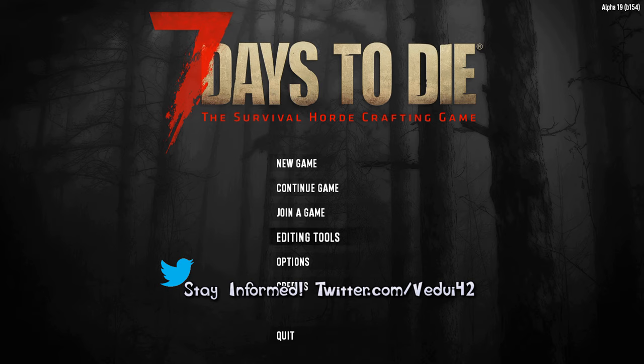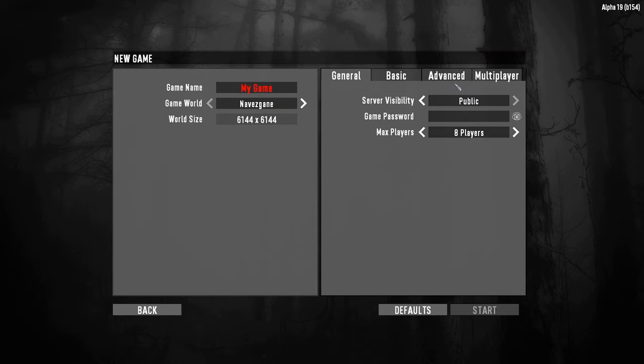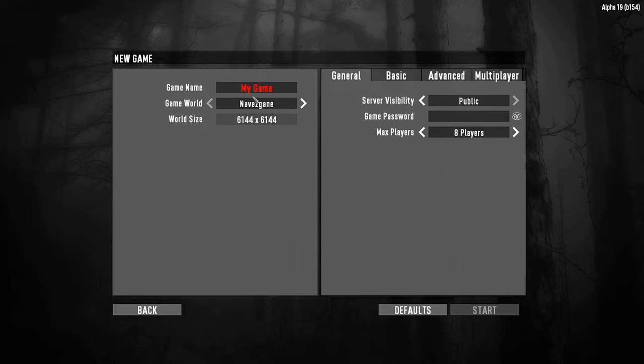Starting up the game, everything is pretty much identical. Go into New Game — this is where you can select how to create a new game. Random world generation has been having some challenges; some people report crashes, high RAM usage, or long generation times. One option is to try the pre-gen 0.1 to 0.3 worlds, which are new worlds generated for Alpha 19 by the Fun Pimps and delivered with the build — a quick way to start playing.